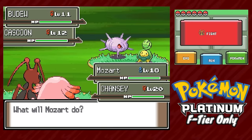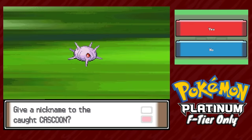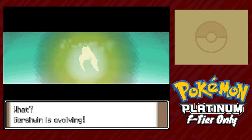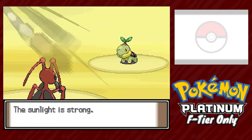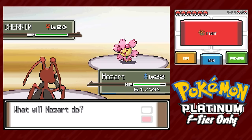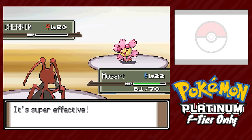Inside Eterna Forest we have two viable encounters in either Dustox or Beautifly, and our first battle gives us Lei the Cascoon. One more encounter before the next gym gives us Menken the Aipom. Our level cap gives us Dustox and Golbat evolutions, and we jump straight into the fight against Gardenia. Turtwig leads, setting up Reflect, but just like Roark there's only one strategy necessary — Mozart spams Fury Cutter. Turns out a 160 base-power STAB super-effective move is pretty damn good.